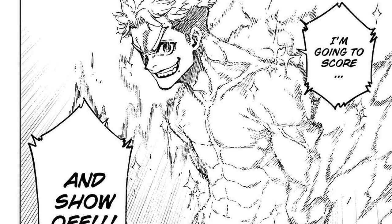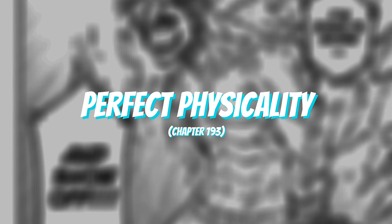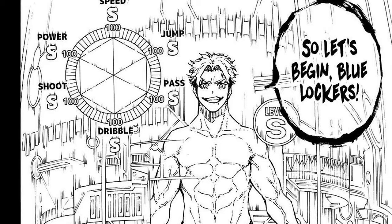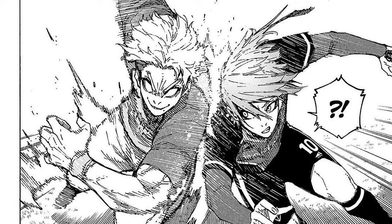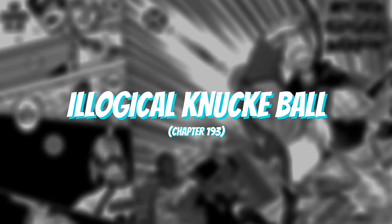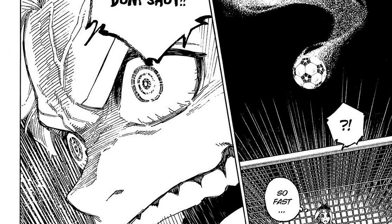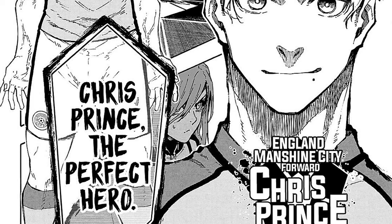Chris Prince only has two confirmed weapons. The first is Perfect Physicality, first shown in chapter 193. With personalized training he developed himself, Chris acquired a body of high caliber, reaching maximum stats in the parameters of Blue Lock. His physical prowess is so great that during the match against Bastyr Minchin, he easily kept up with Kaiser, even pressuring him when serious — something no one else has done. His other confirmed weapon is the Illogical Knuckleball, first shown in chapter 194: a knuckleball so random that neither he nor the goalkeeper knows where the shot will land.